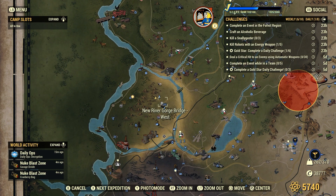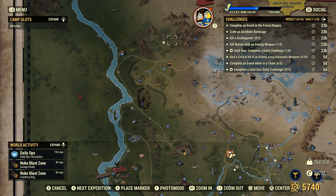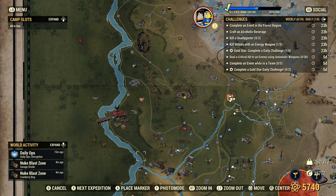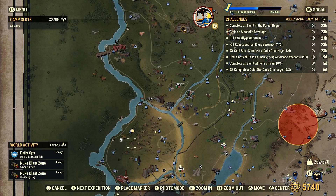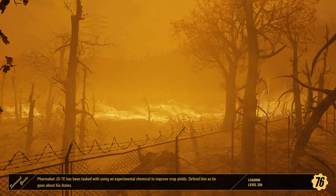So as I was saying, an event can happen in the Forest Region — it's fairly large. Now there's one up here: Defend George Junkyard. Even though you don't own that workshop, you can still join the event and get credit for it, and I've shown that many times in different areas. There's an event here by Silva Homestead called Project Beanstalk. Let's go over here and join that event.